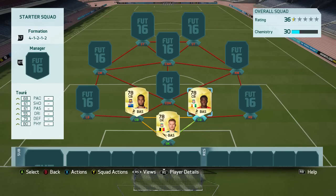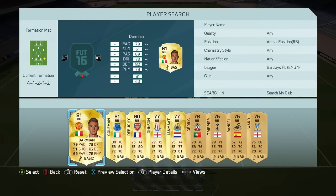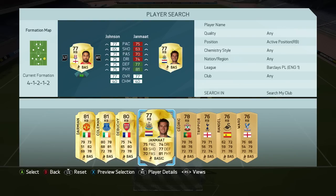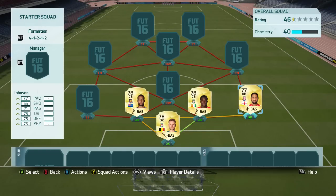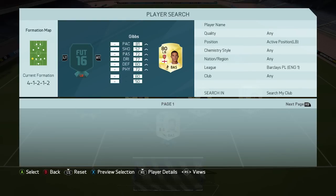Those two centre-backs have good pace, good defensive stats, and Torre has brilliant strength stats. Moving on to the right-back spot, we are going with Johnson — 77-rated, transferred to Stoke, who will cost you 1,500 coins. He's just one of those right-backs in the Premier League at that price range. He isn't terrible, but obviously he's not absolutely amazing. For the job we're trying to do with this squad, he is definitely going to fulfil the needs for a right-back.